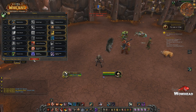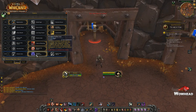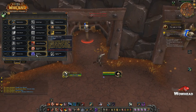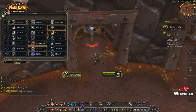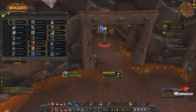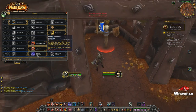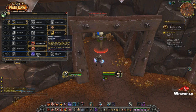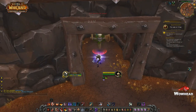The next talent we'll be taking a look at is called Shadow Reflection. Shadow Reflection has a 20-yard range, a two-minute cooldown, and is an instant cast. It summons a shadow of yourself on the target that will watch you and memorize your offensive ability usage for the next eight seconds. After that time, it will mimic the memorized abilities on its target over the next eight seconds.